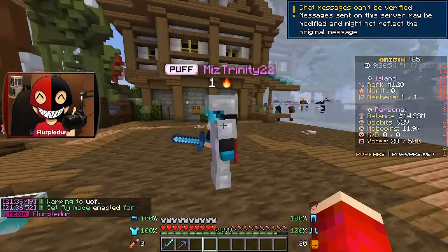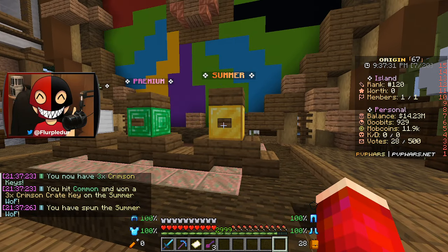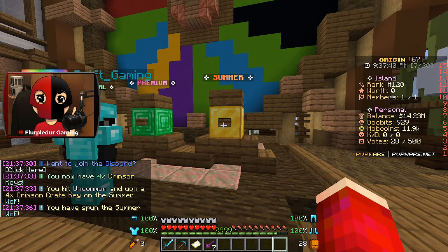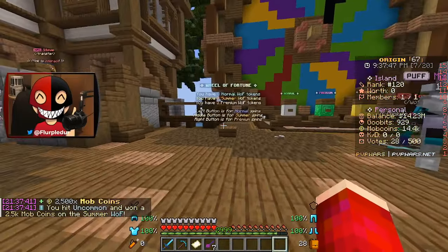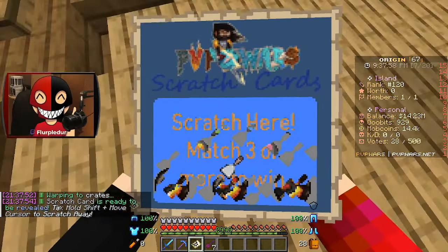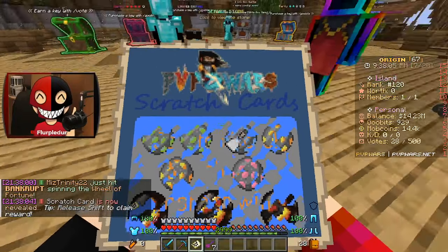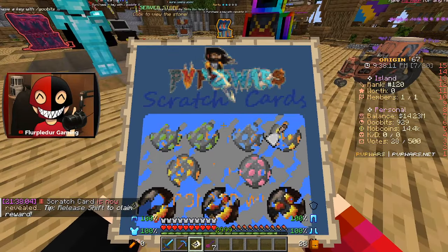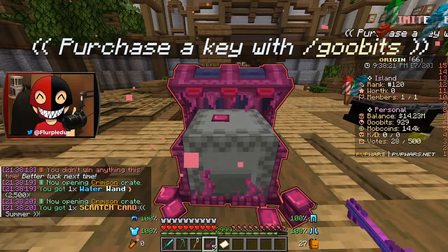I'm not going to use all of them because it'll take a while. Our fourth spin gave three Crimson Keys, and the fifth gave more Crimson Keys. For our final summer Wheel of Fortune spin we got 2,500 mob coins. I also have scratch cards — you right click, then shift and move your mouse to uncover. Four matches is good results; the bottom ones are bad. We're looking at common, rare, epic, legendary tiers.